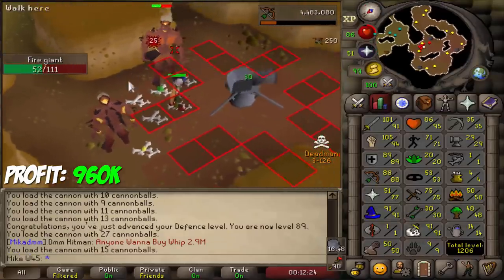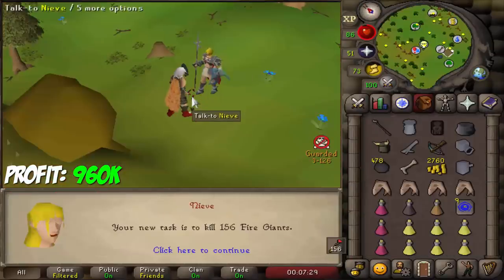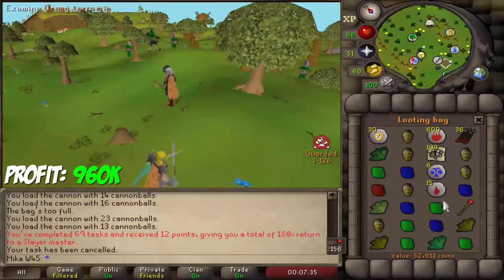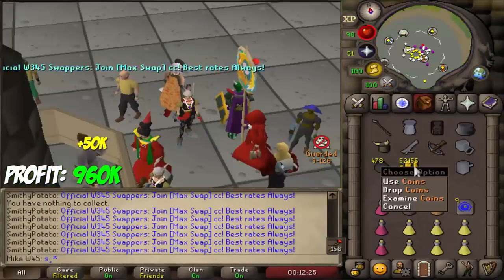My range is getting up very nicely as well, almost 89 on that one too. The next task will be fire giants again, as if I just didn't do them. Let's go ahead and sell all the loot — we got about 50k. We sold everything and got 52k from the sales.